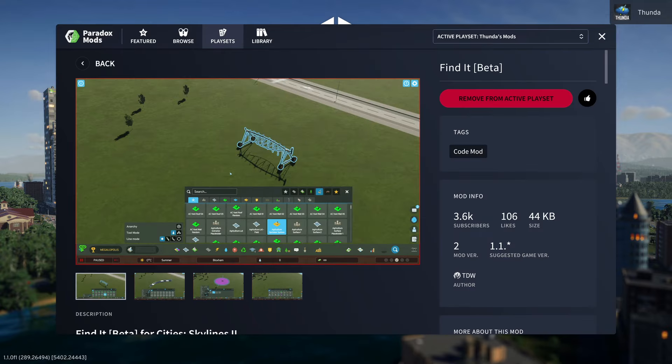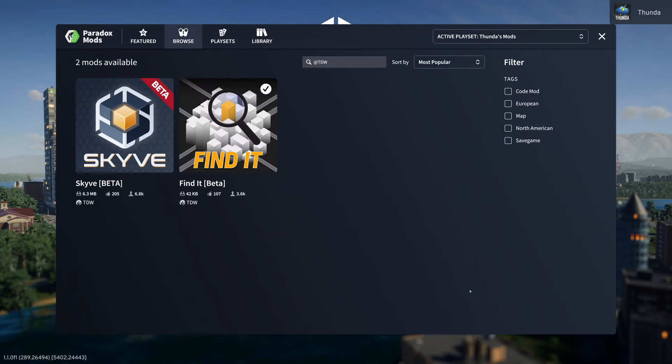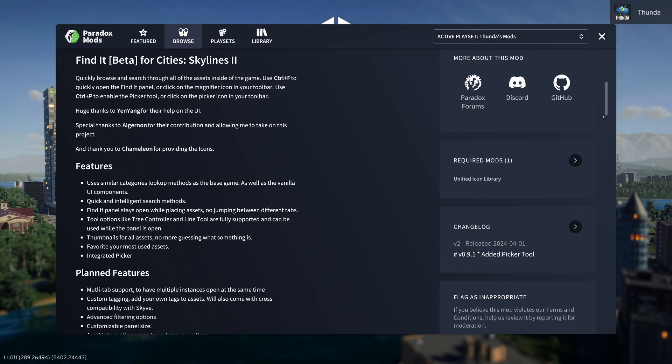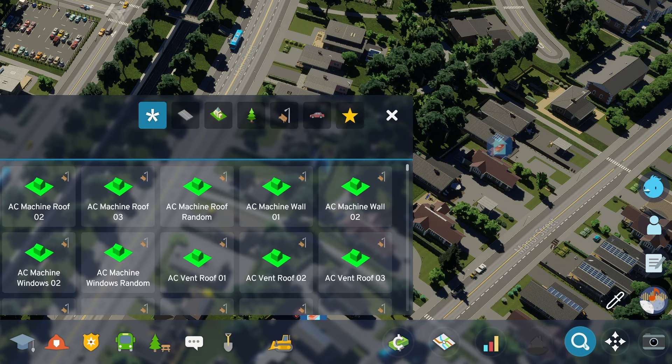Once we're in, we get a raft of info on the mod: some screenshots, the tags, the mod info with the total number of subscribers, likes, file size, mod version, and the suggested game version. Always smash that thumbs up icon when you're installing a mod you like, as that helps the modding creators. We can click on TDW's name here and we'll be taken to all the mods they've created. Down in the description we can see all the information about what the mod does, including the CTRL+F hotkey which lets us open the Find It panel up quickly, or we can just click on the magnifying glass icon, which those who've used this in CS1 will be familiar with.